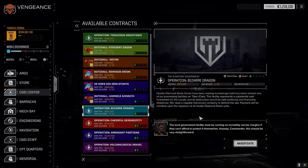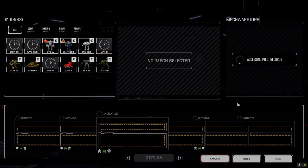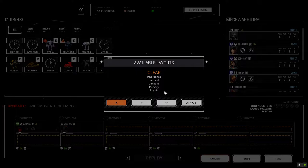We're heading to the command center. The mission is for the local government against Clan Diamond Shark, defending a base in the desert. This should net us some good salvage and decent C-bills. Since it's Clan, we're going all out for salvage — that's how we make our money.